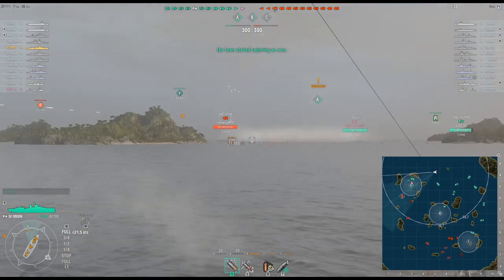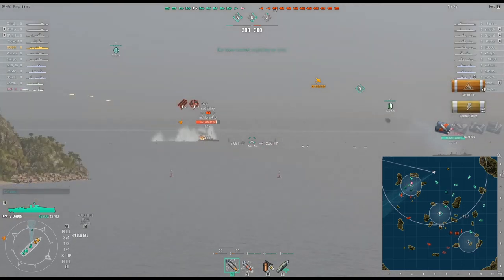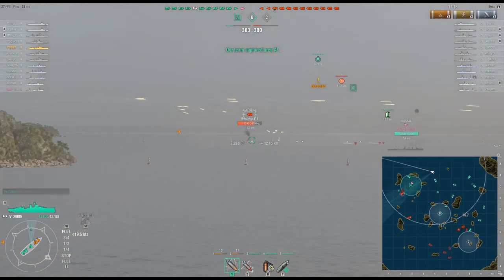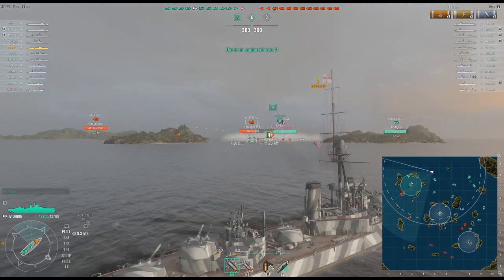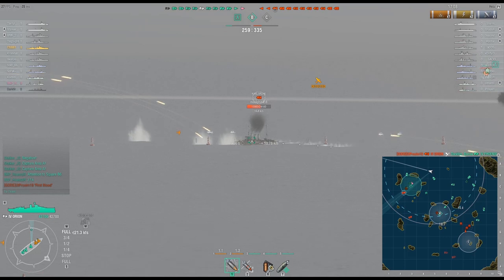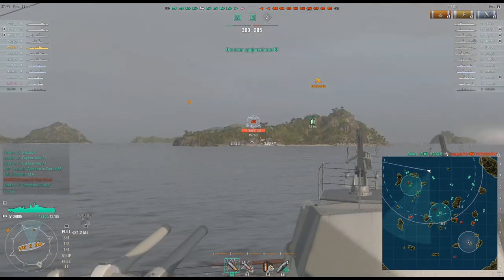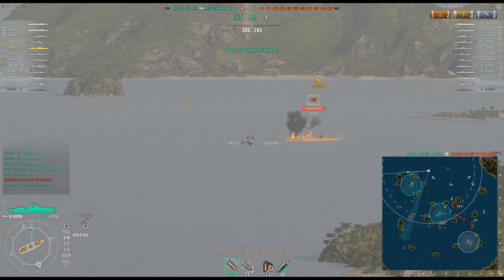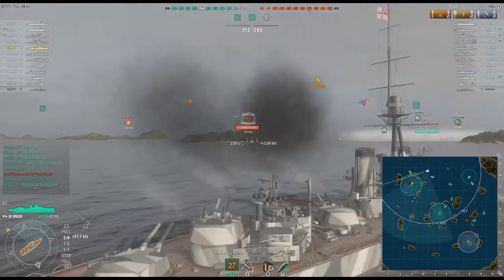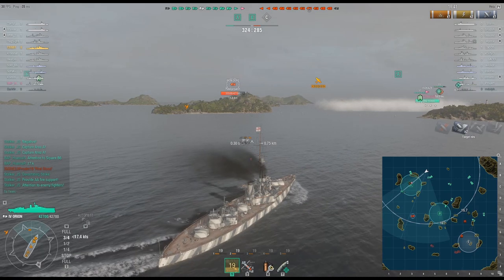The Wyoming only has a bunch of 3-inchers, 28mm quads, and 50-caliber machine guns, which in-game doesn't do much compared to the 20mm Oerlikons and 40mm Bofors you get on higher tier ships. The Myogi at this tier gets a bunch of 13mm machine guns as well as four single-barreled 120mm guns, which is really not enough, especially considering how poor that ship turns and how long it is. It's just an easy target for carriers.